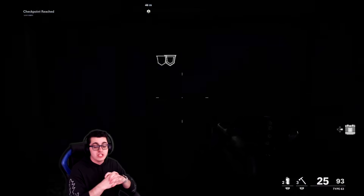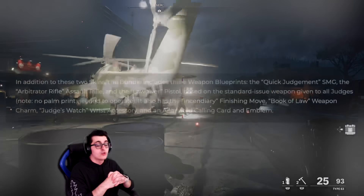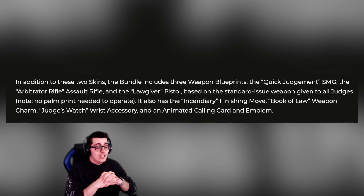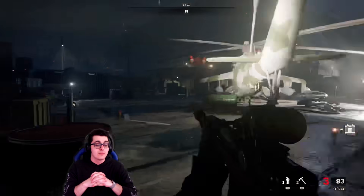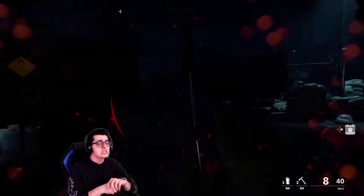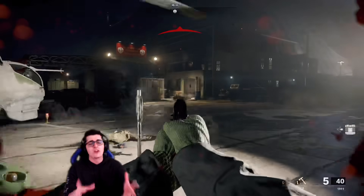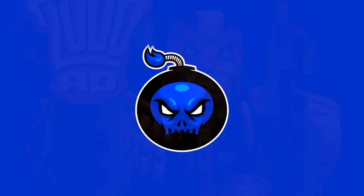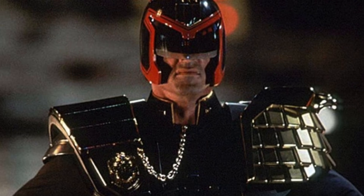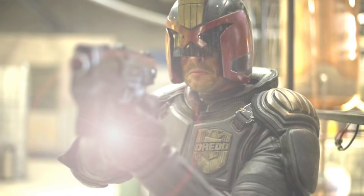Later in the season, the limited time Tracer Pack: Judge Dredd will become available in the store. The bundle includes two legendary operator skins for Beck — Judge Dredd and Comic Strip, a black-and-white cell-shaded variant. It also includes three weapon blueprints: the Quick Judgment SMG, the Arbitrator Rifle assault rifle, and the Lawgiver Pistol, plus the Incendiary finishing move, Book of Law weapon charm, Judges Watch wrist accessory, and an animated calling card. They likely won't use movie lines from Stallone's or Karl Urban's versions of Judge Dredd.